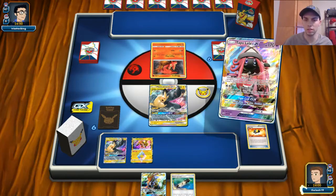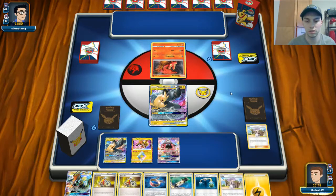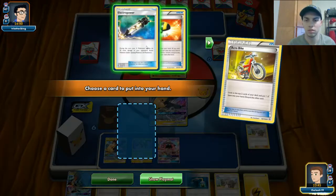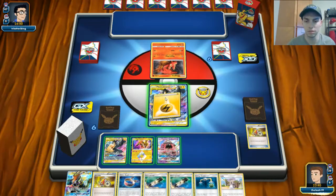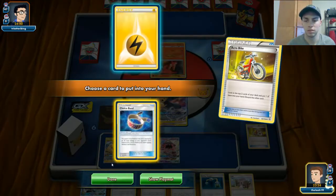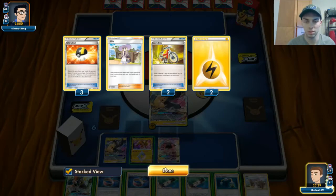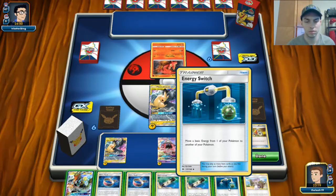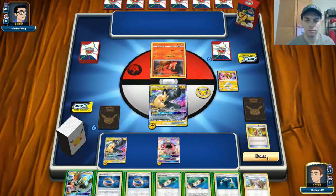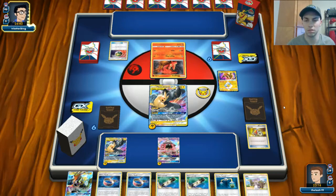We're going to play the Lele down and grab Lillie. We prized the Volkner too — I thought that was the case. We're going to play Lillie and hope to draw Lightning and a way to discard. I'd rather have the Electro Power — I don't know what my opponent's playing and it makes me a little nervous. Now we have everything we could possibly want to modify damage. We have two Lightnings in the discard pile which is cool — Dance of the Ancients will get them on the board. We're going to save that Energy Switch — we only have three in the deck.